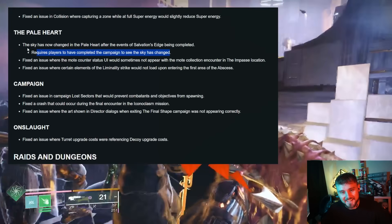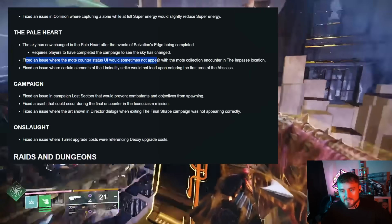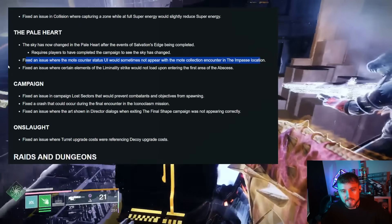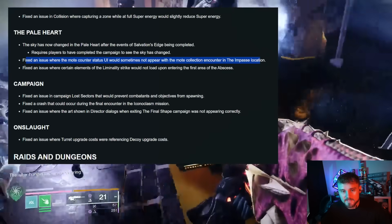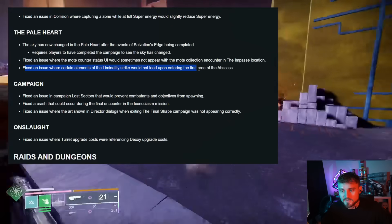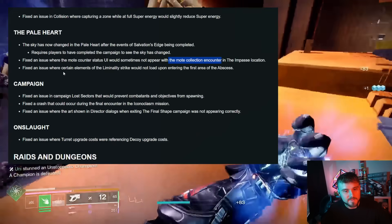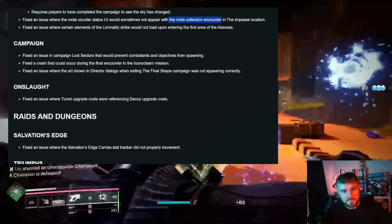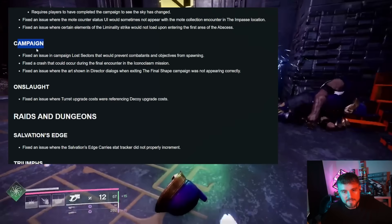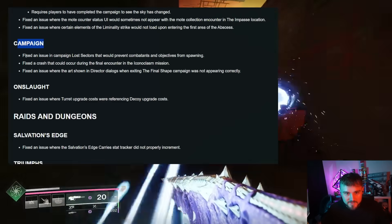They fixed an issue where the moat counter status UI would sometimes not appear in the moat collection encounter at the Impasse location. They also fixed an issue where certain elements of the Liminality strike would not load upon entering the first area of the Abscess. That moat collection bug was causing some people to get bugged when they killed the huge meatball guy, and it would take all 17 of theirs during their Kvastov quest.